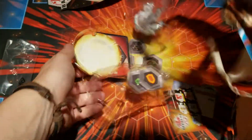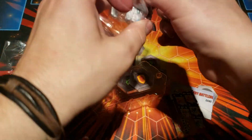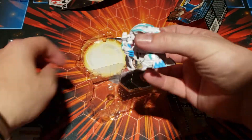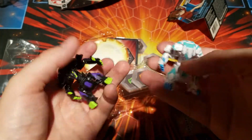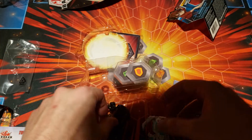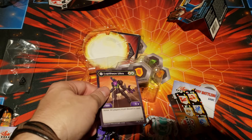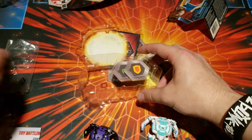Boom, let's pull him out! Look at these — these are just so cool. I really like this Bakugan. He's got the same colors as the darkness version — that's really cool.